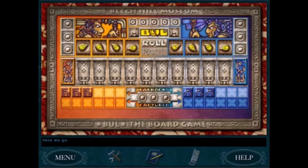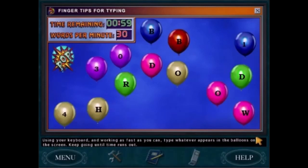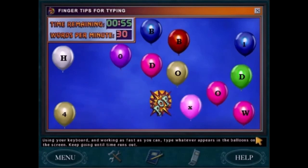I know people are expecting me to say Bull is the worst puzzle of Curse of Blackmoor Manor, but I think it's the typing challenge. It's just a weird random challenge where you press different buttons on your keyboard, and it's not fun at all.